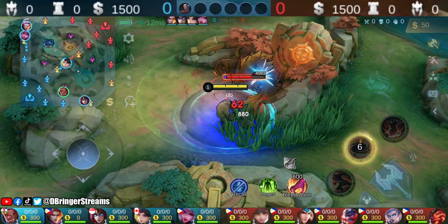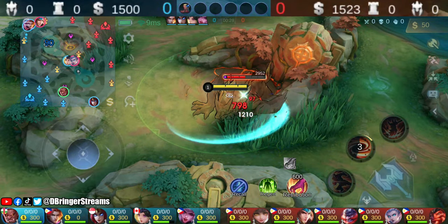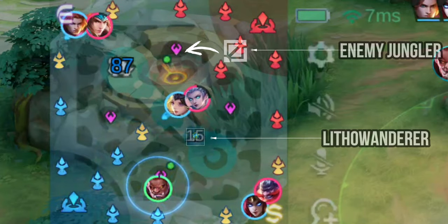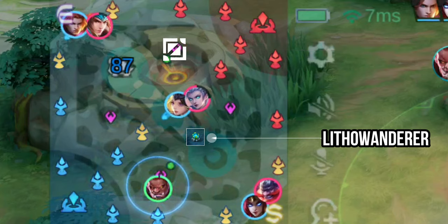Choosing to take the orange buff first was the right play due to its close proximity from the Litho Wanderer. In addition to that, if the enemy jungler made the mistake of attacking the buff far away from the Litho Wanderer, we have the chance to steal the purple buff.